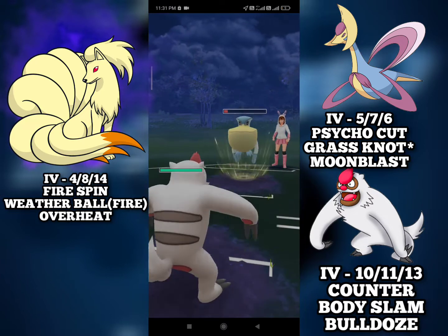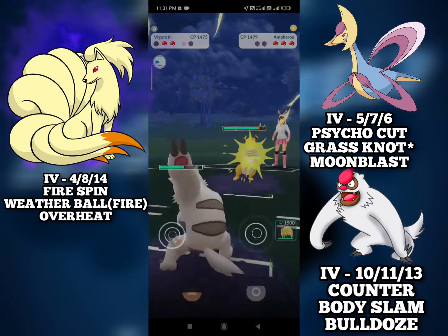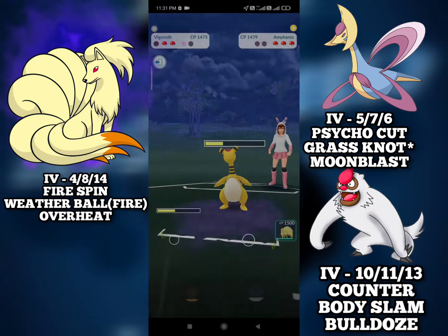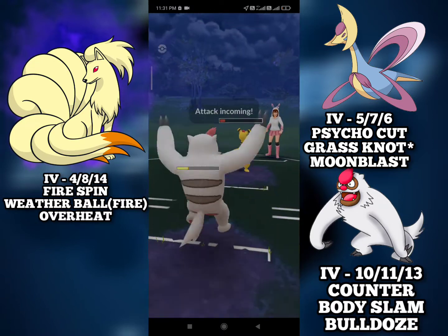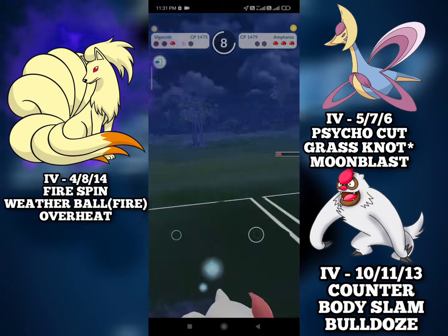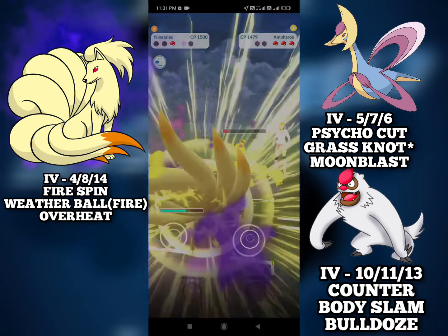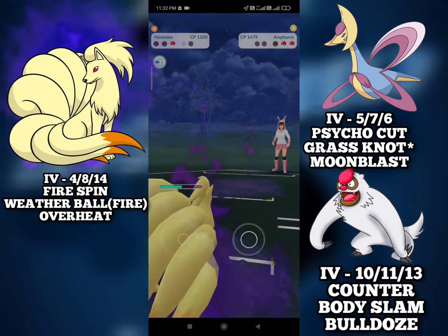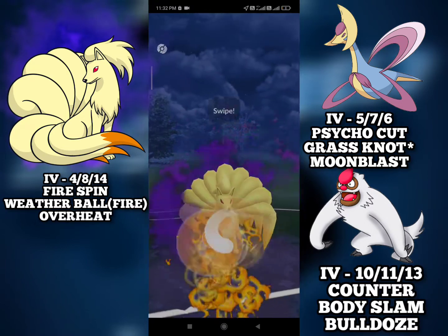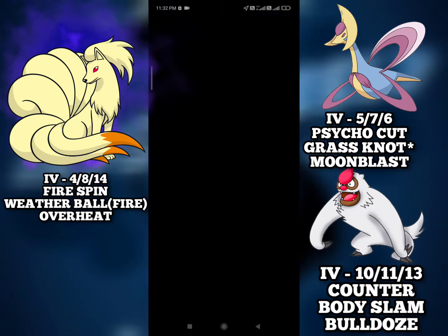I will bring in the Vigoroth just to soak the damage. And they have an Ampharos in the back. Ampharos is pretty glassy so we don't even need to build up to the Bulldoze. This is just another Thunder Punch so we can safely tank it. We farm down the Belly Drum part as well. What is in the back? It is an Excadrill and we have Overheat loaded. Overheat one shots the Excadrill and we get the win.